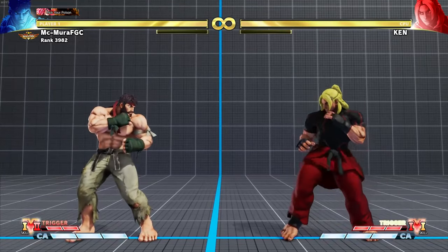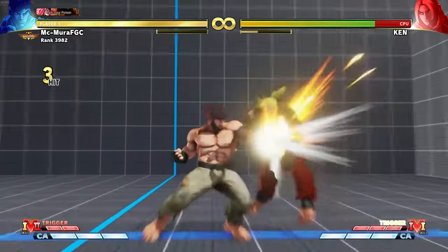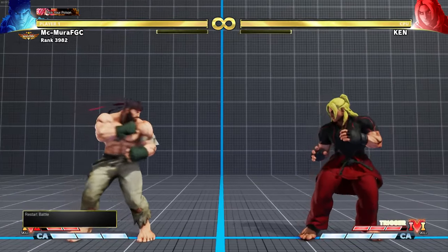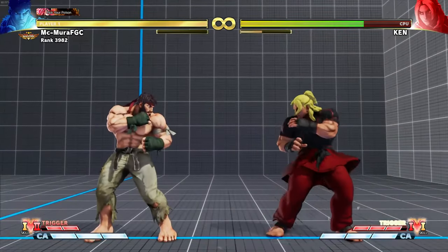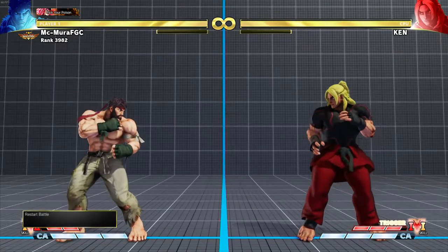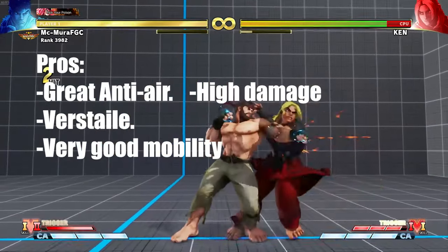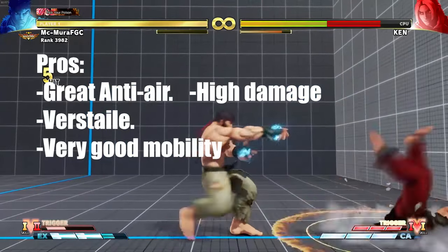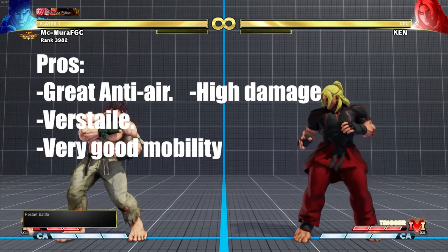Ryu also has really high damage output and stun. A basic combo with him is doing really good damage for how easy it is. Even if you do the eternal combo, you will find that you are doing really good damage and stun. Of course if you want something a little bit more fancy with V-Trigger, he can get high damage output combos, doing a ton of damage and stun. His damage and stun are both very very good.